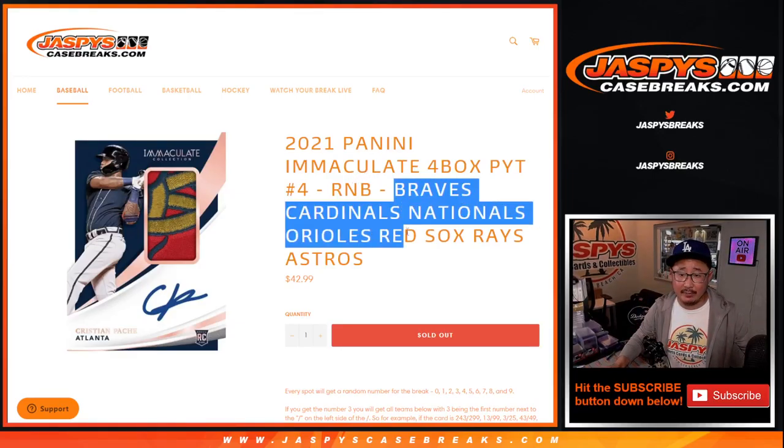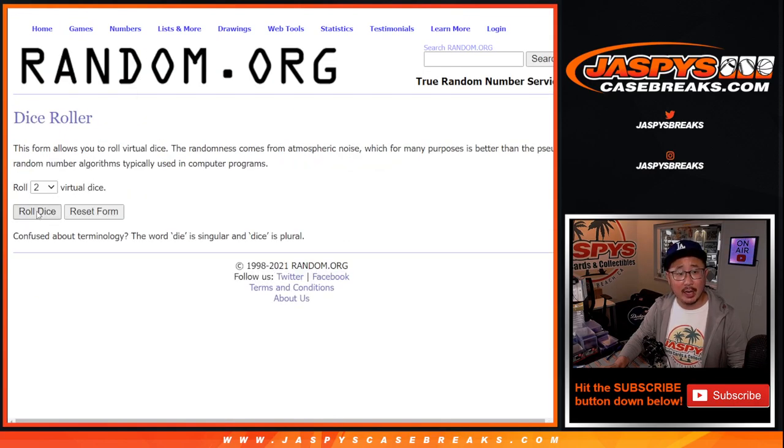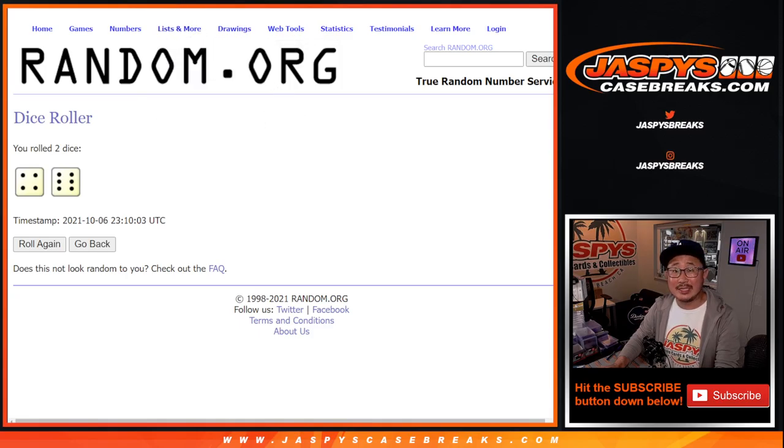That's how it works. If you're not familiar with it, big thanks to this group for getting in on it. There are the numbers right here. Let's roll it — randomized names and numbers, 4 and a 6, 10 times.